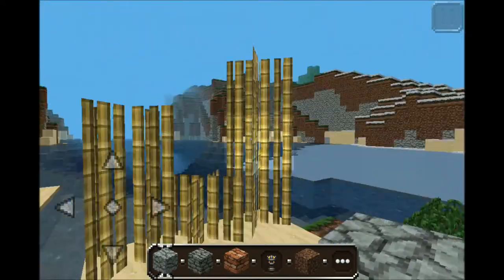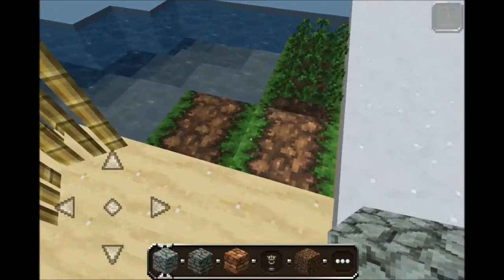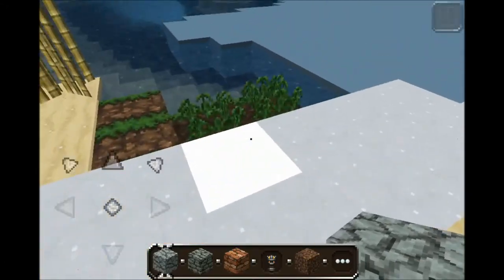We got the sugar cane — three different sizes. We got the tilled land here. And we got wheat seeds.